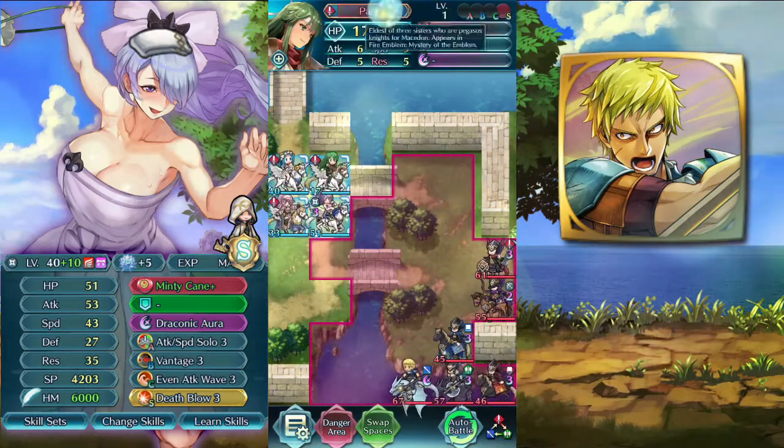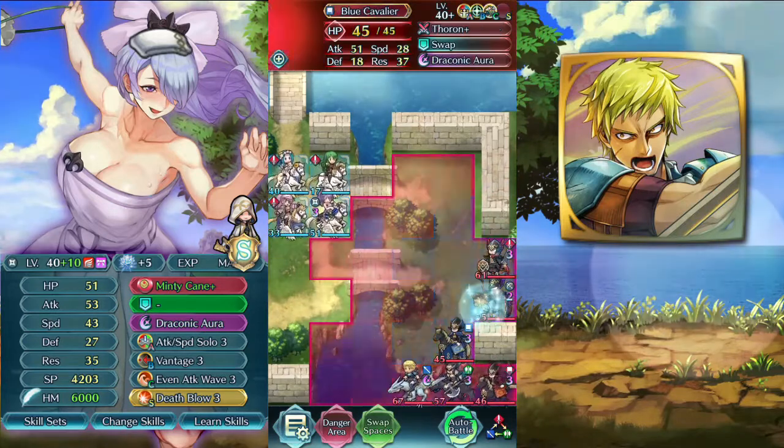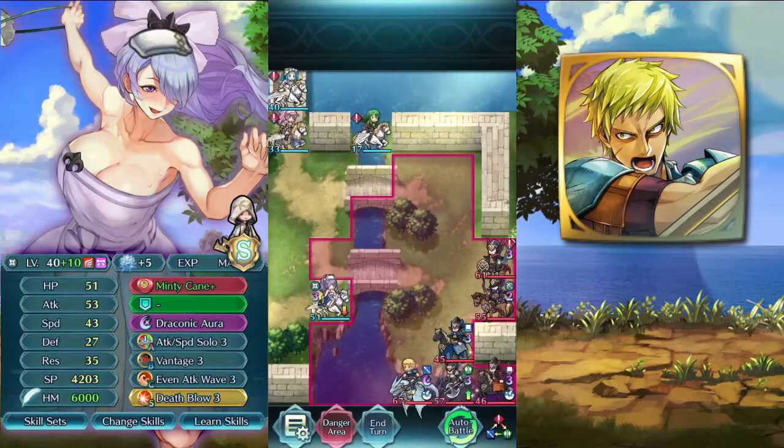We have Pala at level 1, 3 stars, because we also want these 3 enemies to go after her. So for now we just wait — they won't move until we attack or get in range, so we just wait here.